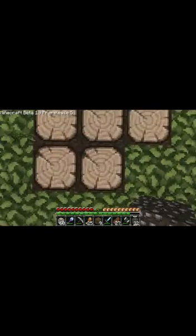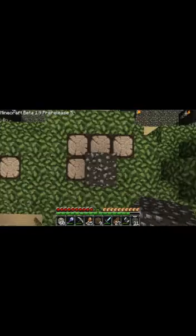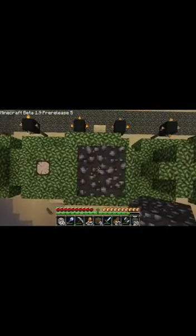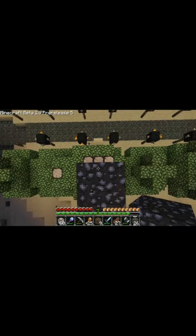So first of all, I'm going to pillar up four blocks — one, two, three, four — and that should normally do me half a heart, but I'll go to six for the sake of it, so that should do me two hearts of damage. I've got no armor on. I didn't place any of these leaves, all I placed were those wood blocks, so first I'm just doing a test on nothing, not leaves.